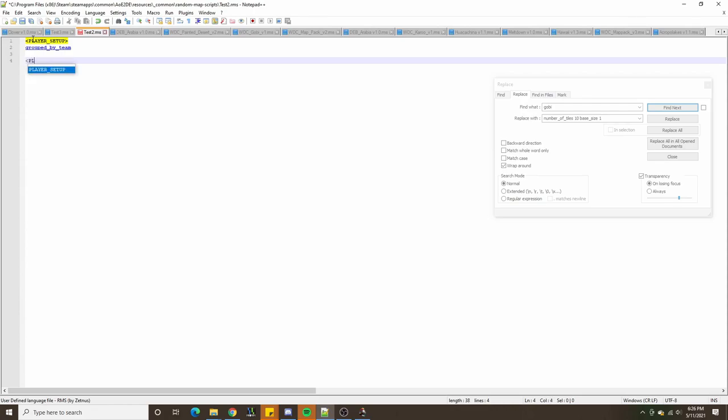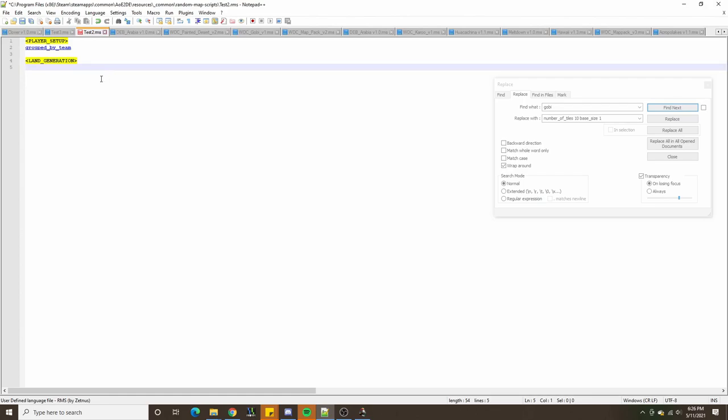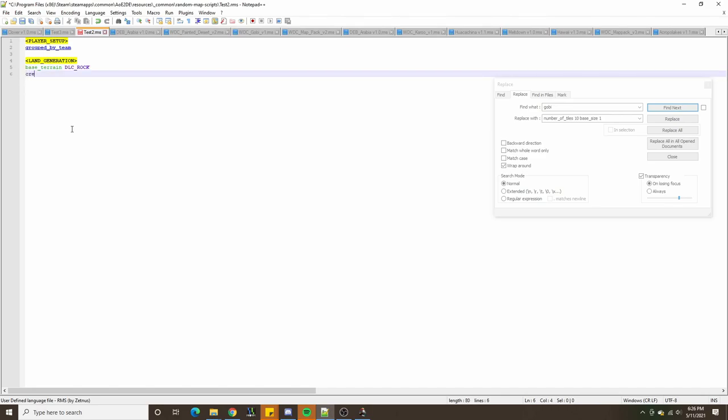Next we can move on to the land generation section. Since the valley is going to have a rocky slope, we want the base terrain of the map to be DLC rock. Then we'll create the player lands. The player lands are going to have a terrain type different from the base terrain of the map — this will help when creating forts. The terrain type will be grass.